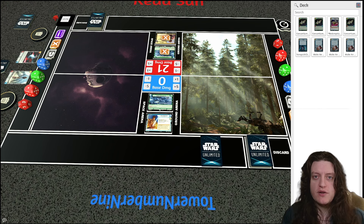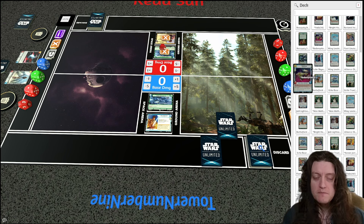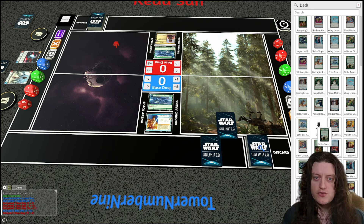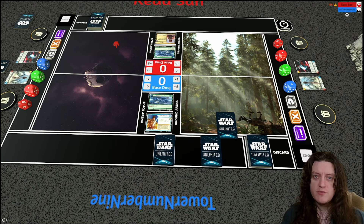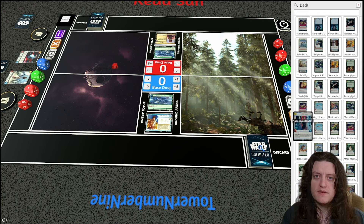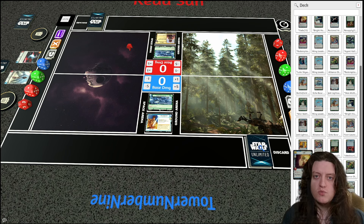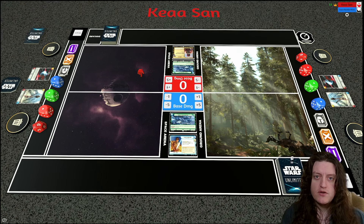We're sideboarding now. I'm bringing in Vanquish and Redemption Medical Frigate to help deal with Fett's Fire Spray, which is my main late-game concern. I'm removing Strike True, which is a better card against aggro decks with small spaceships — not what I'm most concerned with here. I may be at 51 cards now — I brought in two Vanquishes and a Redemption Medical Frigate.